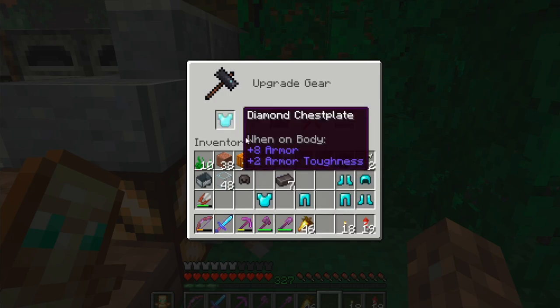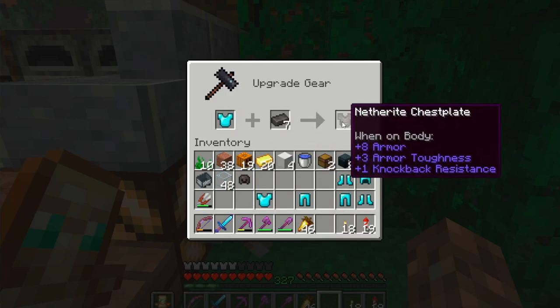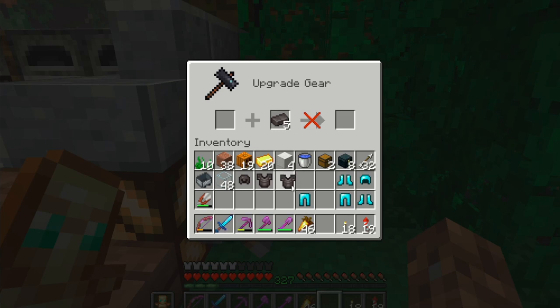It is a little bit painful making two sets of full netherite when I don't even have a sword, a hoe, or backup tools. But why would I waste time on stuff like that when I can just bequeath all of my netherite to a nice young zombie? And I do have eight ancient debris left, so I guess it's not all bad.